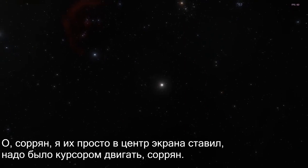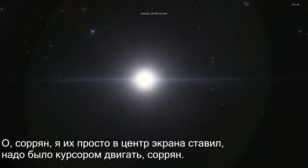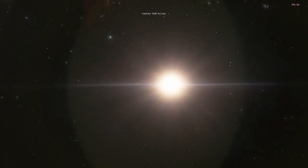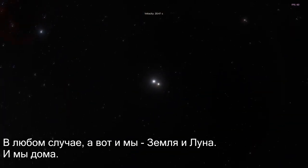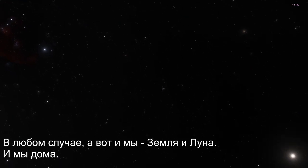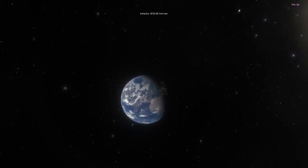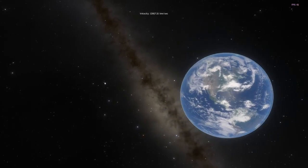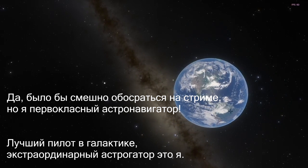Oh, I'm sorry — I was just kind of putting them in the center of the screen. I should have pointed them out with a mouse cursor. I do apologize. Anyway, here we are — Earth and the Moon. And we're home. It would be funny, but I am a first class navigator, as he says — astrogator extraordinaire. That is me.